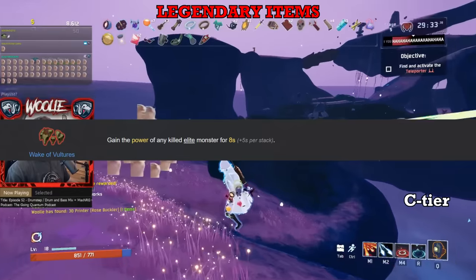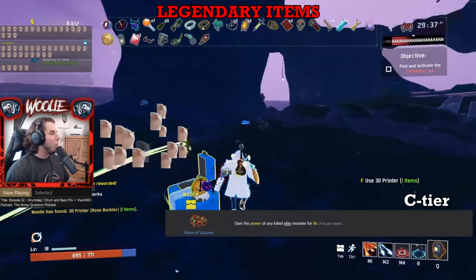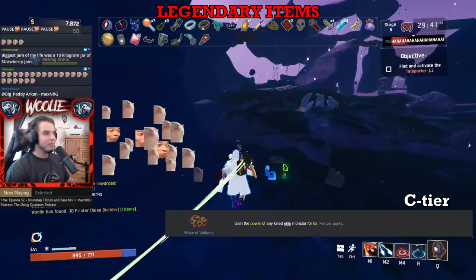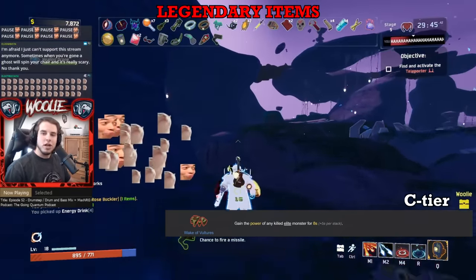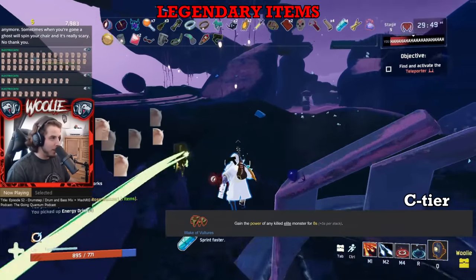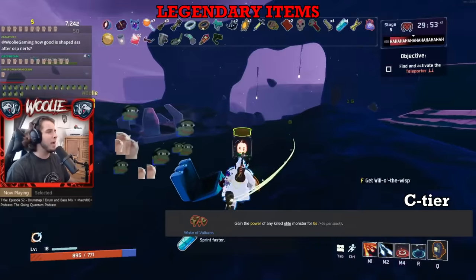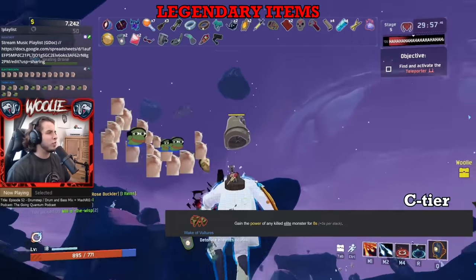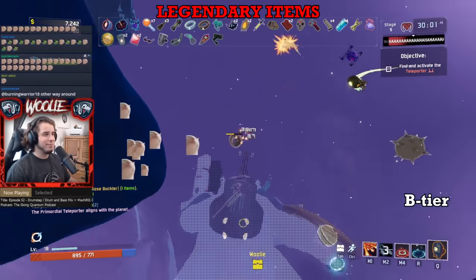Lastly, Wake of Vultures. The item is a fantastic concept, however in its current state, elite affixes are just too weak for players to use. The strongest ones — the Celestine and Malachite — are mostly that way because the monsters themselves gain massive HP and damage, while players only get the actual elite effect and not any stat increases. The elite affixes in general are not that good, and by extension, neither is Wake of Vultures.